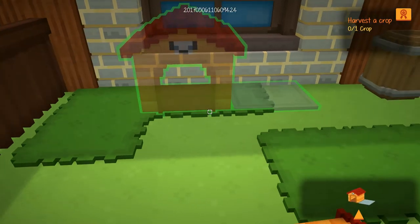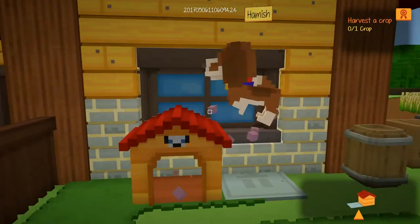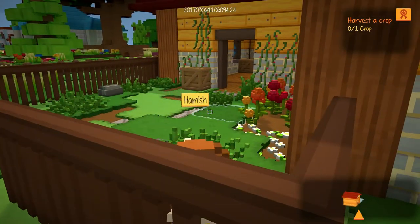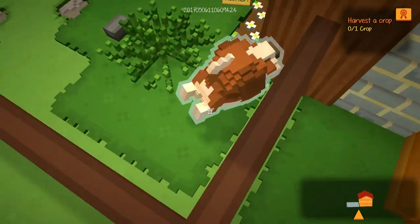With the dog house or the cat house, your wonderful little companion will kind of pop out of it. Oh my goodness, look at how cute you are! Hamish, I love you. You're adorable.